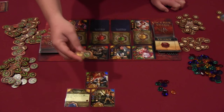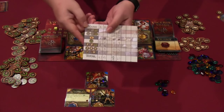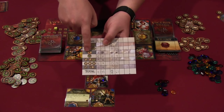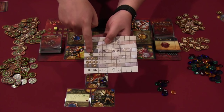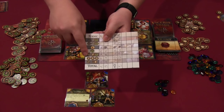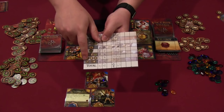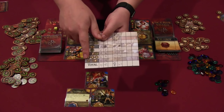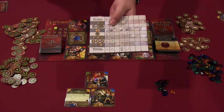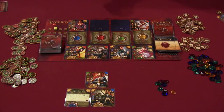Infinite gems are worth points at end of game equal to the level they're on, plus any bonuses from tokens. To summarize end-game scoring: points for full circles, points for infinites, points for law cards, points already on the board, magic times its multiplier, and any set of three tokens — magic, defense, and science — is worth 12 points. You also compare total attack versus total defense; you lose four points for each unblocked attack.